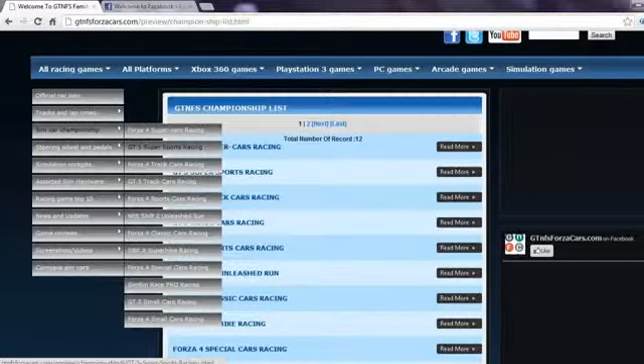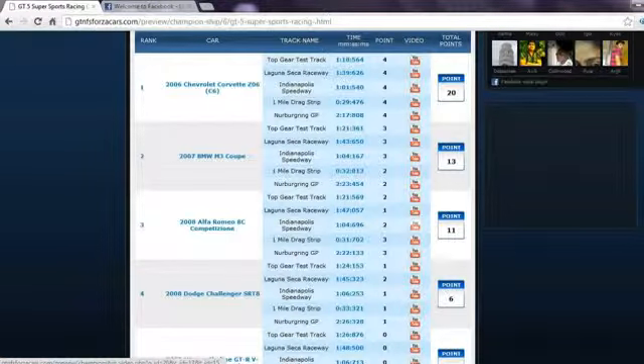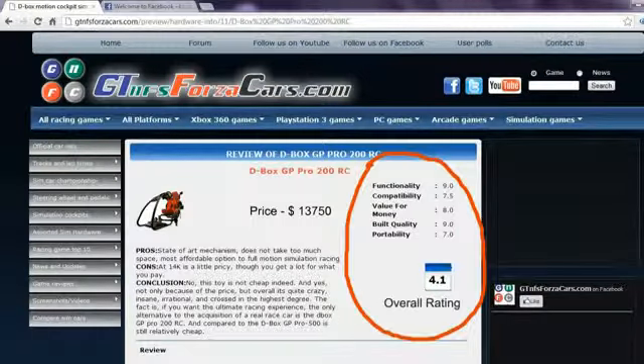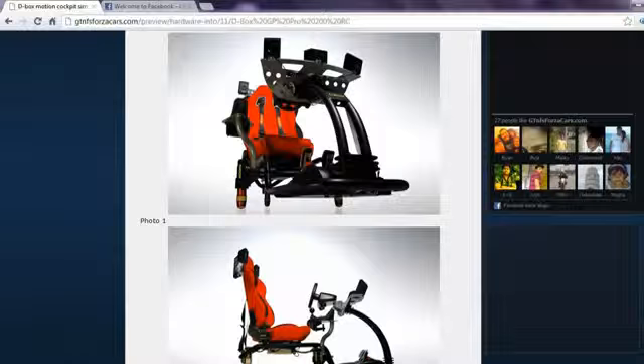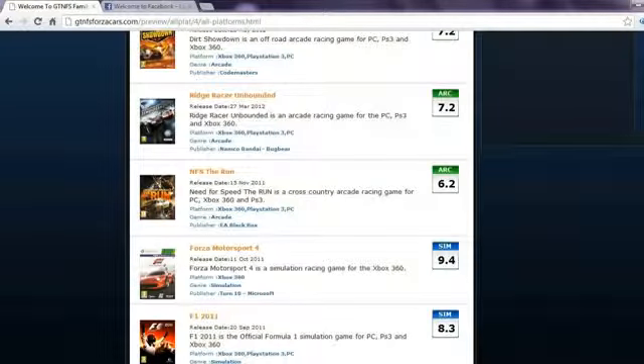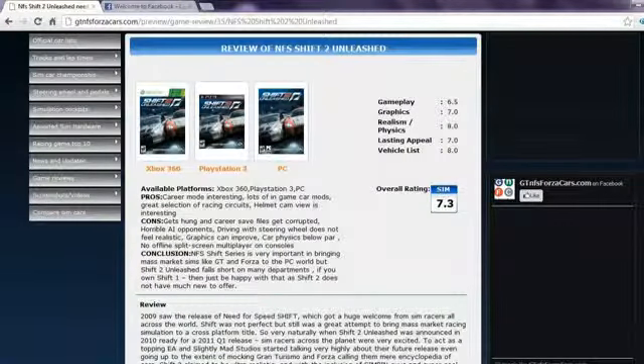You can also find simcar championships divided into different simcar classes in which we rank the cars based upon their performance on 4, 5 or 6 different racing circuits. For every circuit a car gets some points and the sum of the total points from all tracks decides its rank and championship points. Apart from this, you can also find details of sim rigs and motion cockpits along with price reviews, ratings and photos. You can also get our opinion on almost every simulation gaming steering wheels and pedals in the world. Also, racing game reviews with unique rating mechanisms for arcade and simulation racing games — after all, not all racing games are similar.